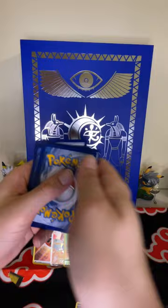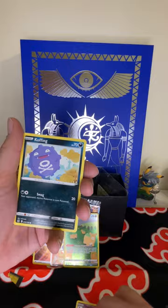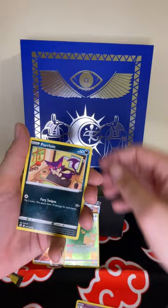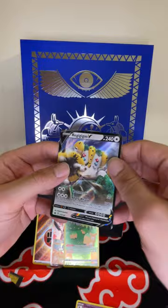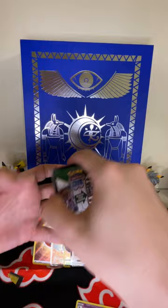Pack seven: fire, Lunatone, Solrock, Rare Candy, Sunkern, Corphish, Bidoof, Salandit, Purloin, Bisharp, Regigigas — come on trainer gallery!